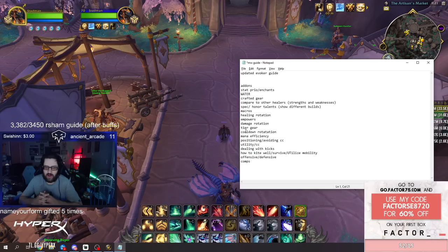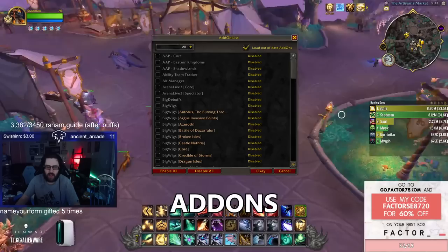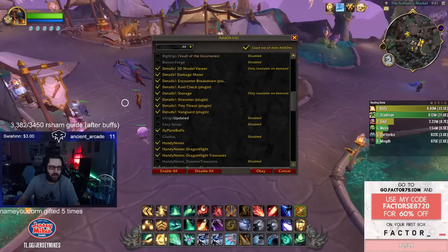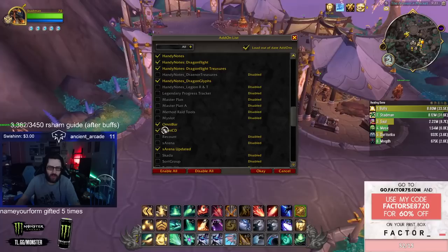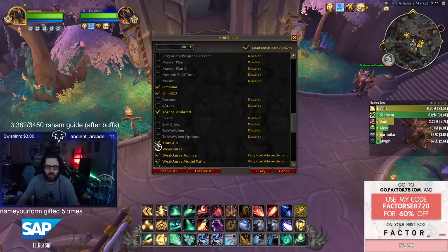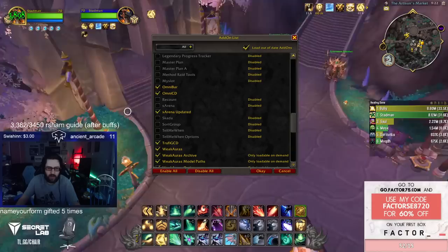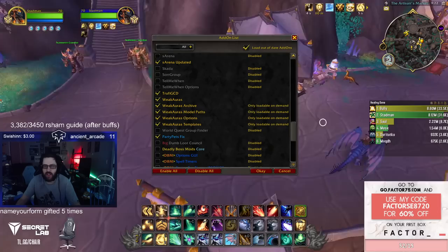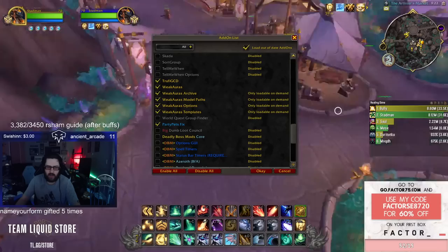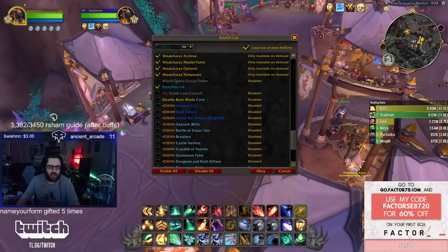I'm going to go over my add-ons quickly because I do it in every guide. Details tracks healing and damage. Fly Plate Buffs shows buff and debuffs on enemy nameplates. Omni Bar tracks enemy cooldowns. Omni CD shows friendly cooldown tracking. S Arena Updated is my arena frames add-on that lets me move and maneuver it. Show DRs, make cast bars bigger, etc. Trophy GCD shows my globals.